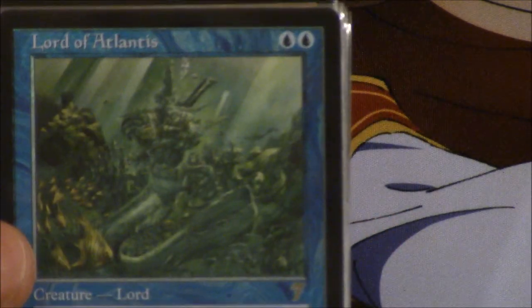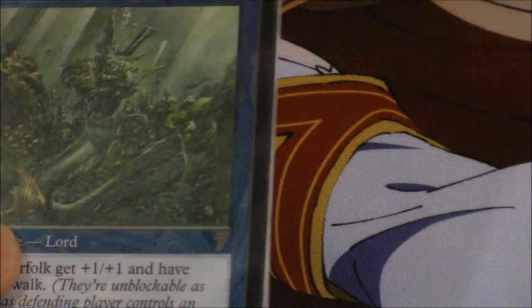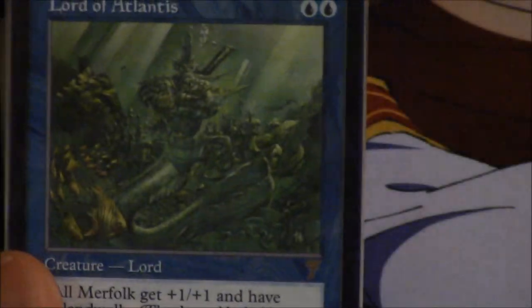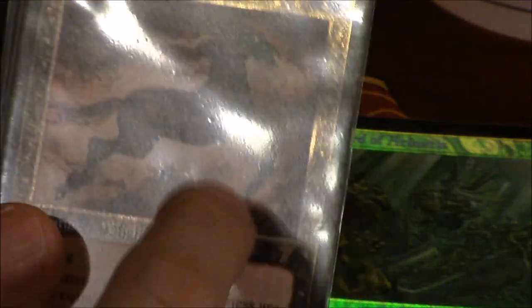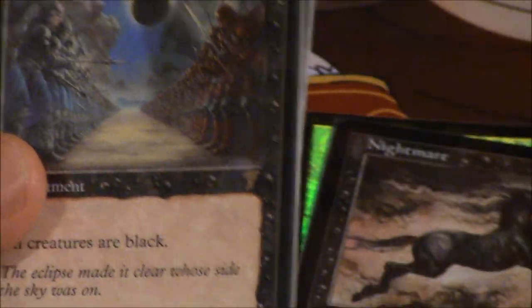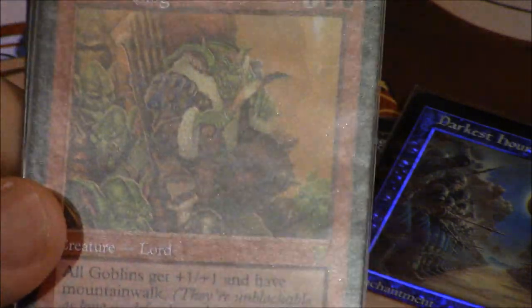Today I'm talking about another type of card I collect. Seventh edition was the first time foils existed and they are quite valuable. A regular Lord of Atlantis is like four bucks, but a foil Lord of Atlantis from seventh edition is 50 bucks. Nightmare is pretty much worthless but the seventh edition foil nightmare is worth like eight bucks. Darkness is worth ten bucks in foil, and Goblin King, which is like a dollar or two, is worth 15 bucks in foil seventh edition.